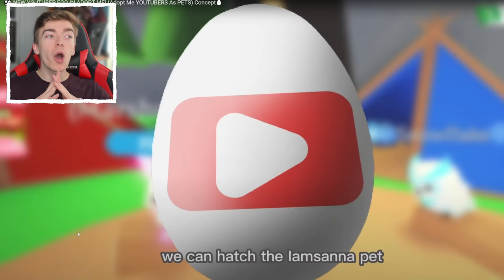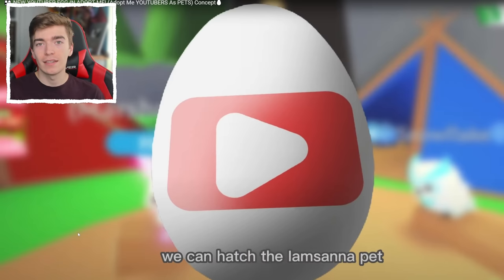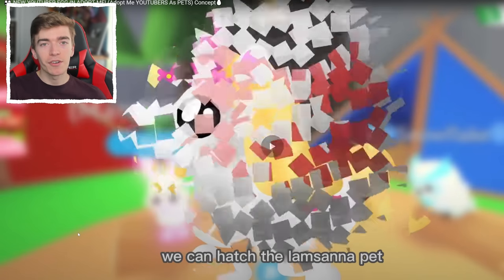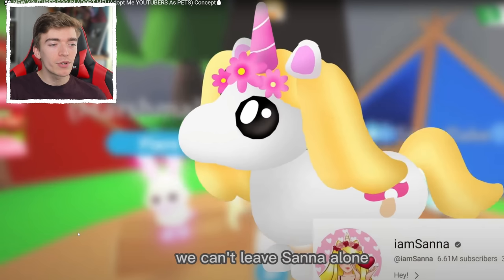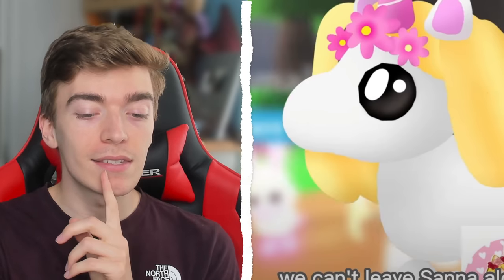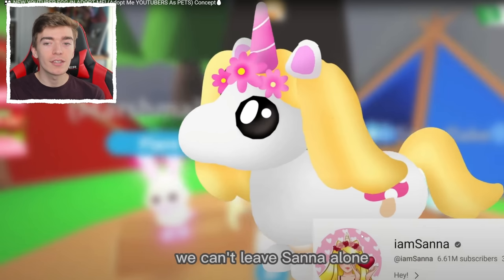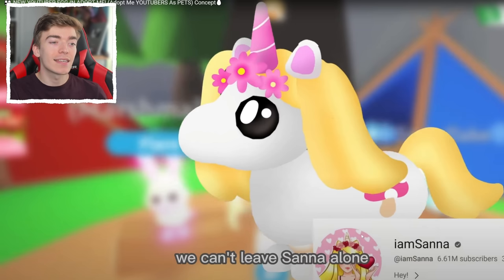These are even animated to go and hatch. So this one is apparently the I Am Sina pet, which is exciting. We got like a little unicorn. This one makes sense because Sina has like this little flower crown, and then on her logo she also has this tiny little unicorn horn. So this one makes sense. And this is actually a pretty well-designed unicorn — it looks like a real Adopt Me pet. I can definitely see Adopt Me adding this into the game.